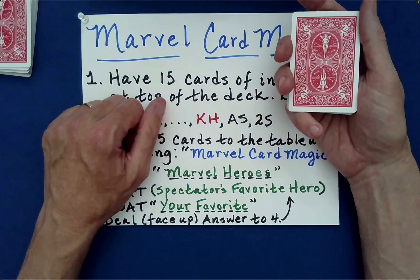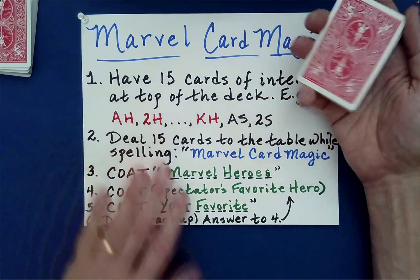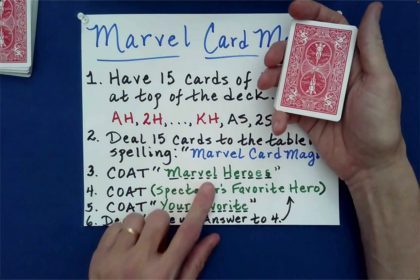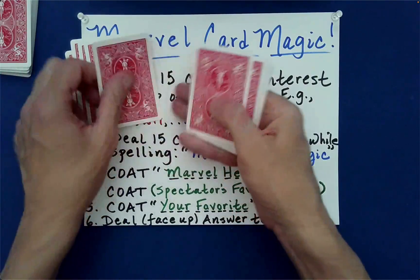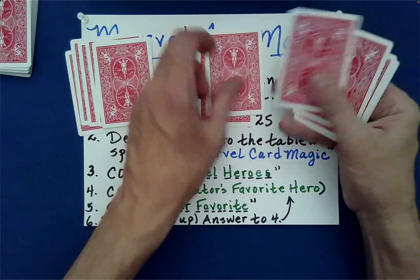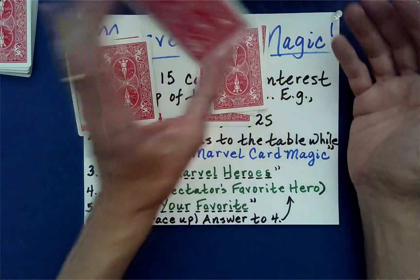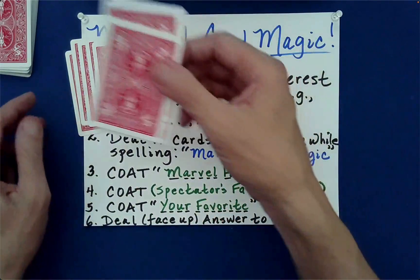You explain that we're testing to see whether their favorite Marvel hero can bring order to a chaotic world. Then we go ahead and spell 'Marvel Heroes': M-A-R-V-E-L, Marvel, H-E-R-O-E-S, Heroes. Drop these on top and then go from right to left.